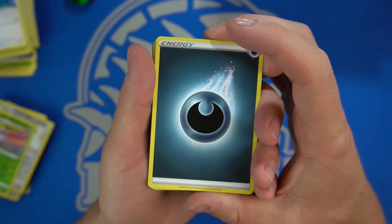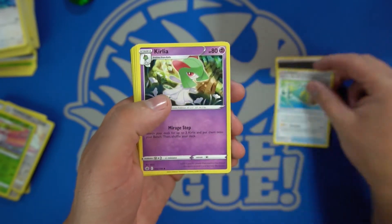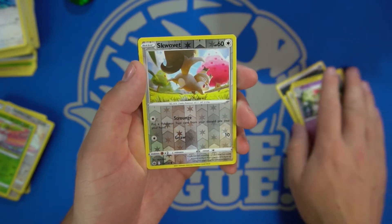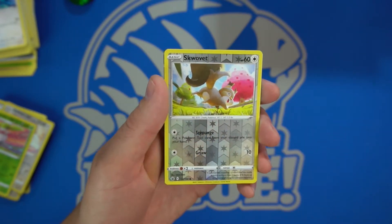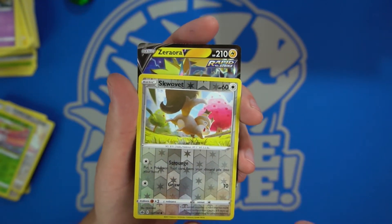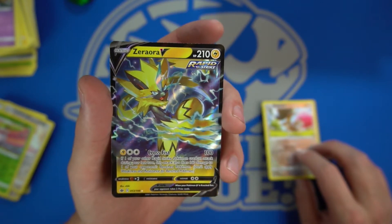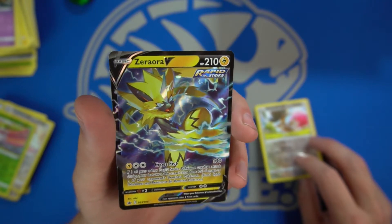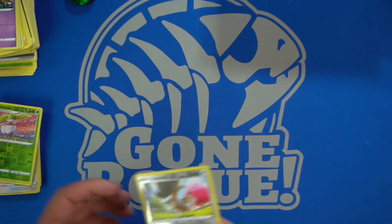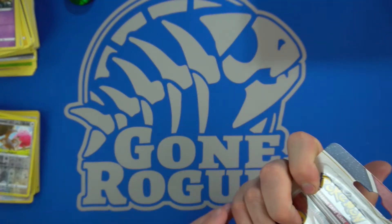Oh, I saw one in this pack! We have an energy, the Scroll of the Skies. Let's just get right to the good stuff — we got the Sky Wailord, a squirrelly thing with Nonchalance, and we have the Urshifu V with Cross Fist — Rapid Strike. Oh, that one does pop! That's a pretty cool card. There's our first big pull of the day — so you can get some good ones out of these.